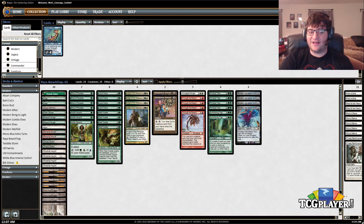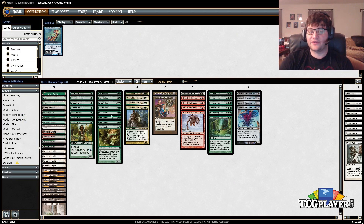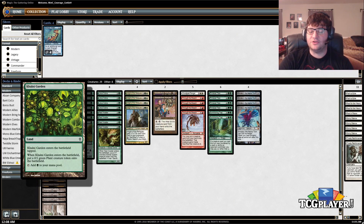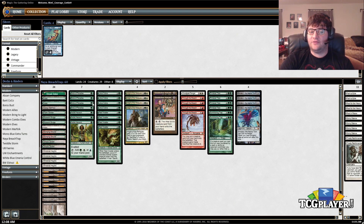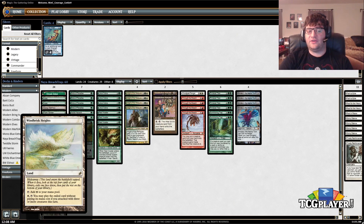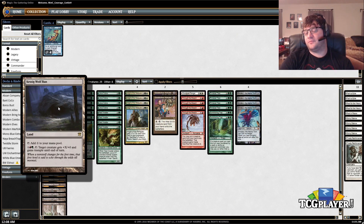The lands we're getting are Windbrisk Heights and Mosswort Bridge, which activates if you have total power 10 or greater on the field, with the goal of putting Emrakuls or more Primeval Titans underneath them. Dryad Arbor is another way to get a creature with a land, as is Khalni Garden, which puts a 0/1 plant into play — nice for blocking when you play Primeval Titan and also a body to activate Windbrisk Heights. Knight of the Reliquary is both a ramp spell — tap the land for mana then sacrifice it to fetch an untapped land — or it can fetch out special lands like Windbrisk Heights, Mosswort Bridge, or Kessig Wolf Run.